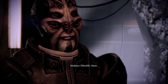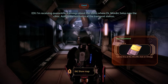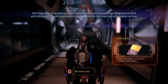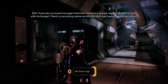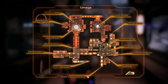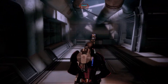Afterlife. Now. I'm receiving quarantine warnings about the slums where Dr. Mordin Solus runs the clinic. Anticipate resistance at the transport station. I have also accessed messages between mercenary groups regarding plans to deal with Archangel. There's a recruiting station at Afterlife that may have information on him. Honestly, I never used a map in this game. The areas are actually pretty well laid out, and I've never needed it.